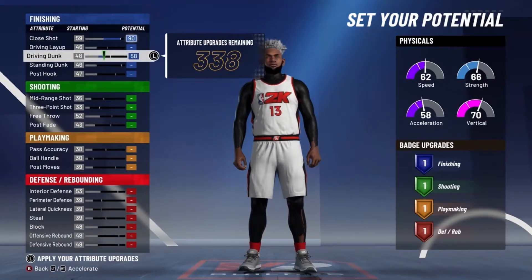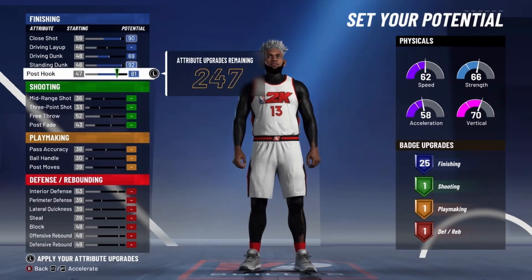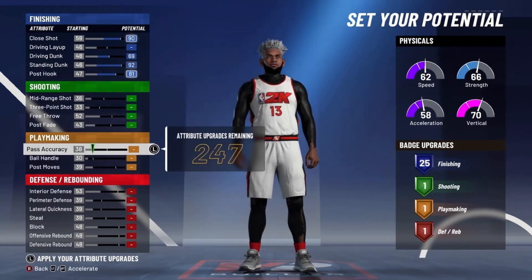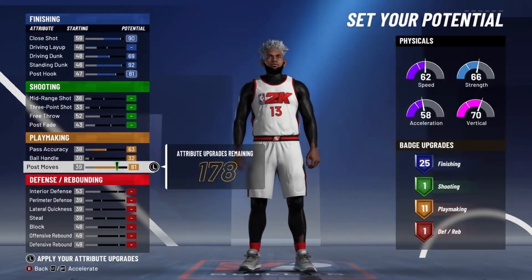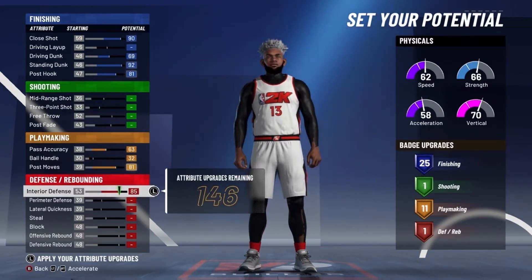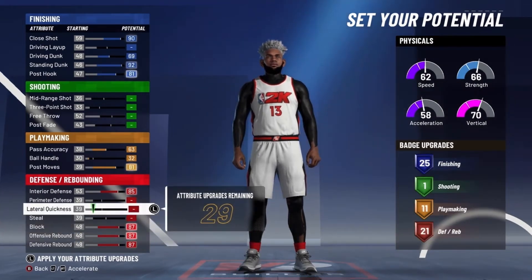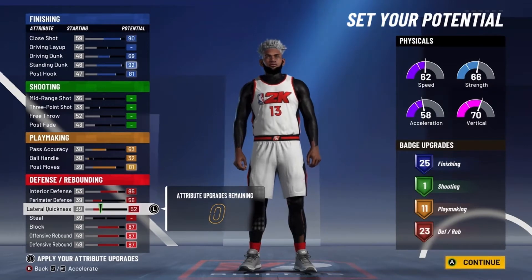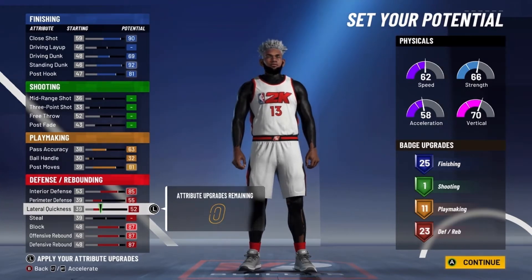You want to max out close shot, driving layup, driving dunk, standing dunk, and post hook — you get 25 finishing badges. Skip shooting. Max out pass accuracy, ball handle, and post moves — you get 11 playmaking badges. For defense, max your interior defense, rebounding, block, perimeter defense, and lateral quickness — you get 23 defensive badges.